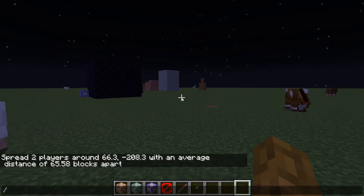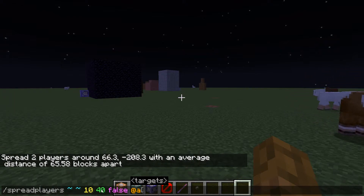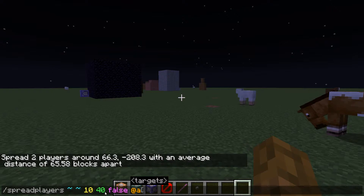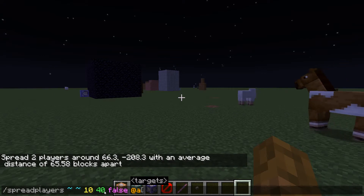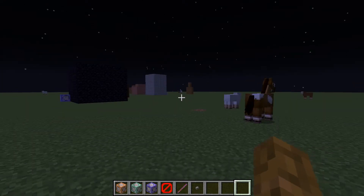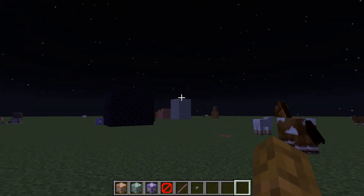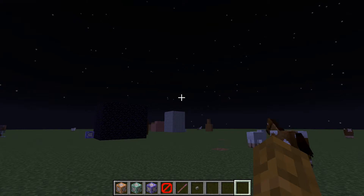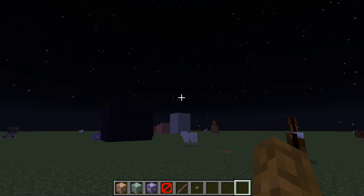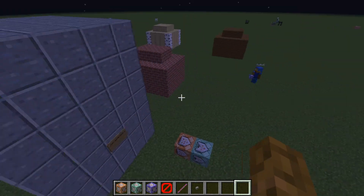Now, this is where some confusion came in. It says distance of 65.58 blocks apart, and this says maximum distance 40. This does not mean that you are capped at 40 blocks apart from each other. This is a circular radius that we're talking about. So it's based on how far the player distance is. One player could have been spread right here, and the other all the way on the other side of that building. So that should clarify a bit of confusion for you.